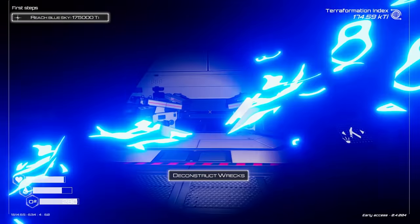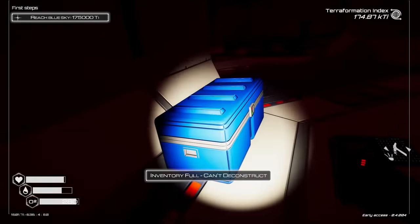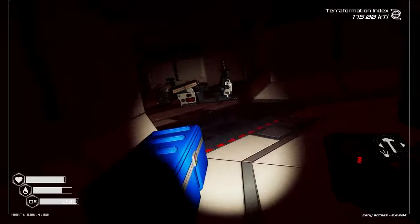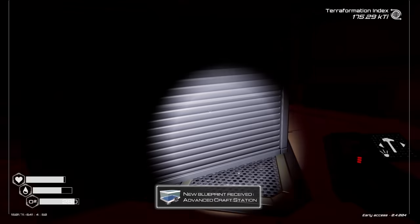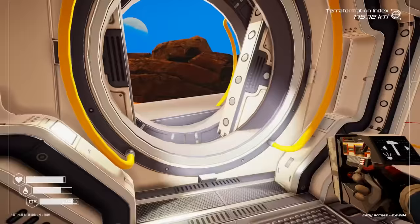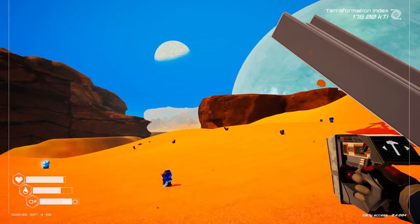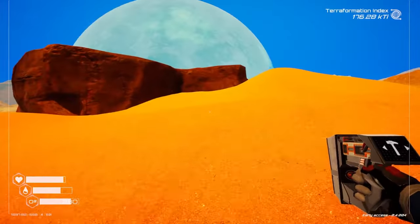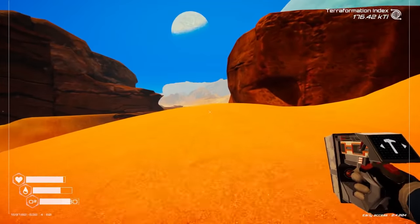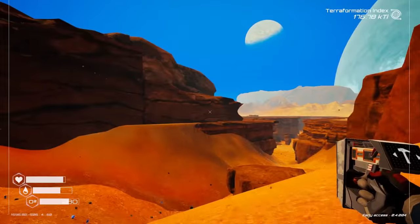Terraformation index activating — get me out of this ship. Activating. There's a new sky outside — that's amazing. I think I go back this way. I'm outside. We did it! The sky is so beautifully blue. Yes, that's amazing. What's my next goal? The game's like, you did it, congratulations. I know there are more goals though because you can grow plants.